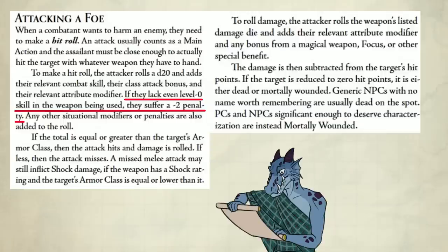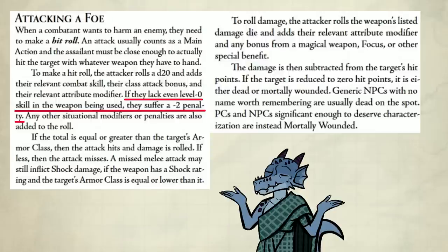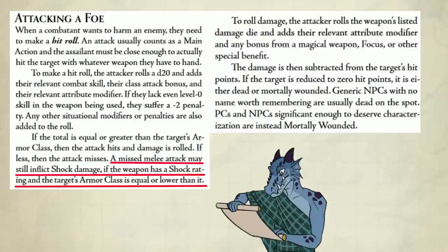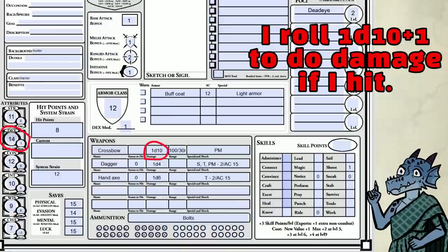Same applies to stab and all that. Anyway, you know how AC works, but if you miss with a melee attack, you can still inflict shock damage if the weapon has a shock rating and the target's AC is equal or lower than it. If you hit, you roll damage. For me, that's 1d10 plus my relevant attribute mod, which is 1.